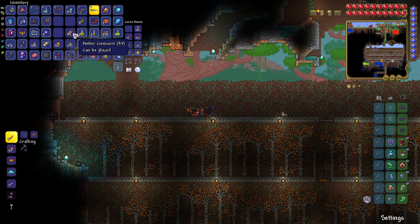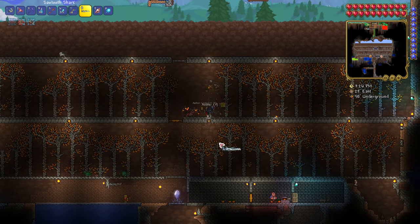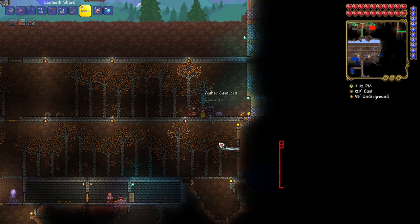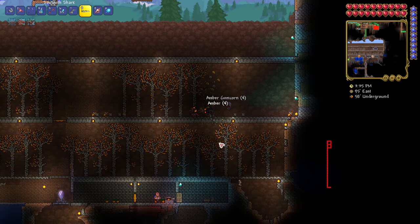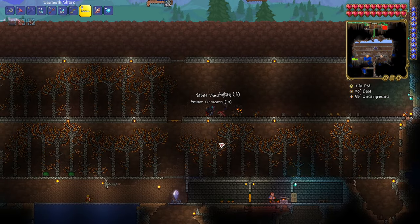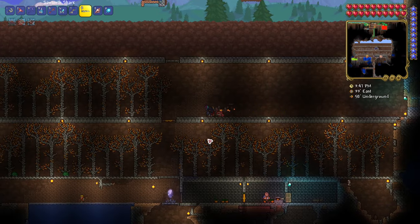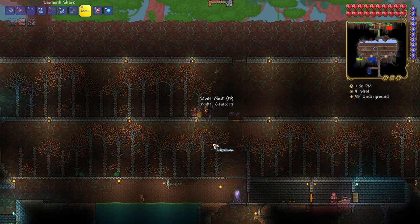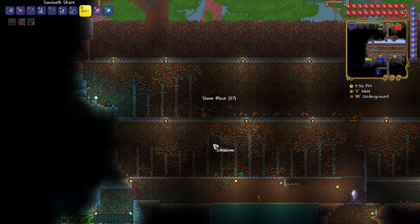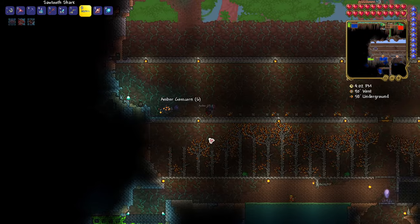Another thing to consider — and I've seen people having issues with gem trees not growing fast or not growing at all — you need to be careful about potential moss on the stone. If you notice any moss or any dripping water around you, avoid those areas, patch it up, and remove the dripping water source. Avoid planting gem corns in any areas covered with moss, because that will slow down or completely inhibit the growth of gem trees.